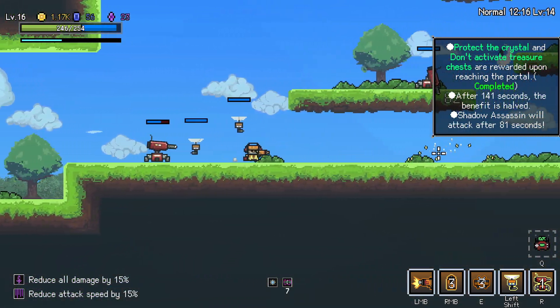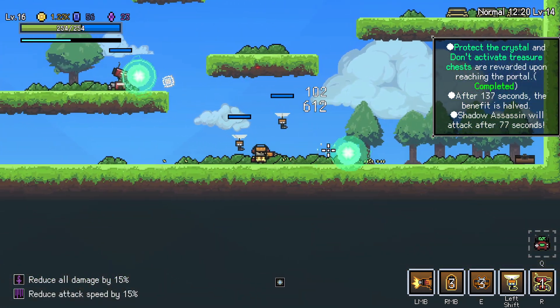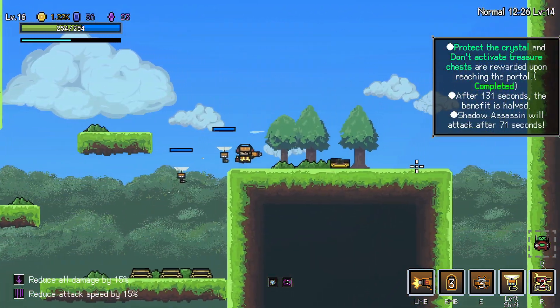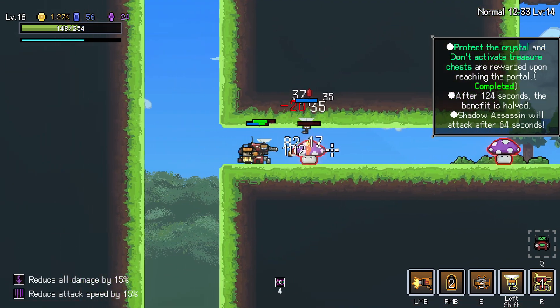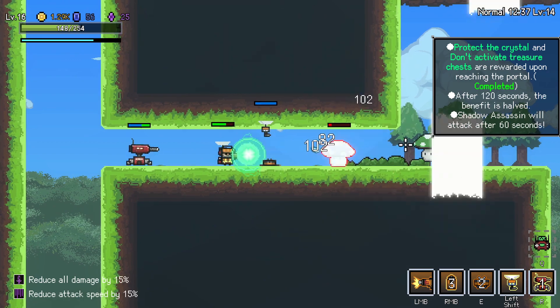Nothing fancy up here. But some currency? I still haven't even used our ult. Probably should've done that when we were protecting the thing. That green orb - that is our item. Oh my god! Oh, that was almost a death right there, beans. I hope you know that.